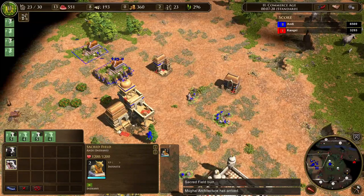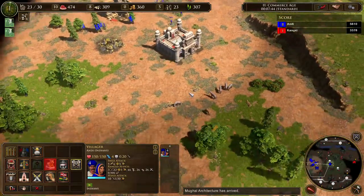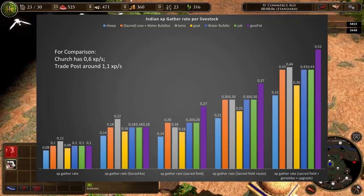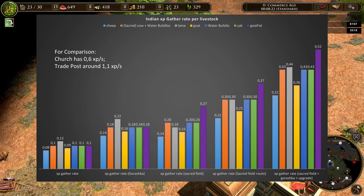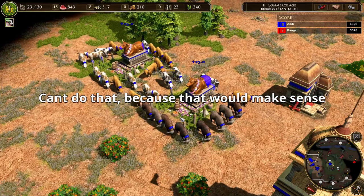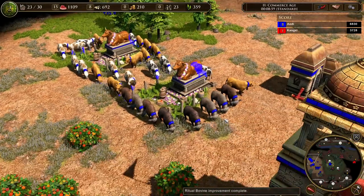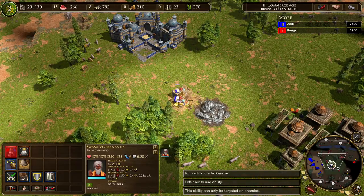What about Indians and Japanese? Indian livestock gather XP instead of food and can't be killed for food. The XP gather rate for Indians is mostly similar to the food fatten rate — sheep are slowest, llamas are fastest without sacred fields, and with sacred fields cows are fastest. The exception is the fattened goat, which is a different unit from a regular goat. You can get fattened goats with China via a card or Sufi native allies — not by sending goats to a livestock pen. Those fattened goats from Sufi allies have the highest XP gather rate on the sacred field, giving a 50% increase in experience per second.